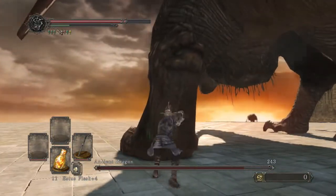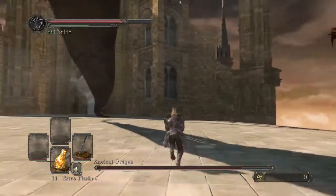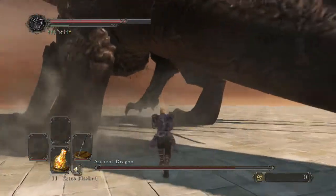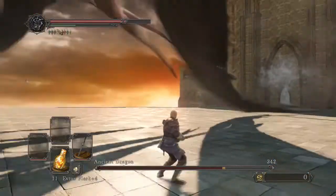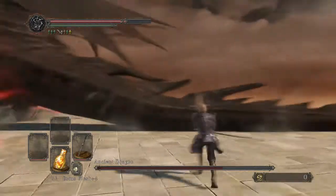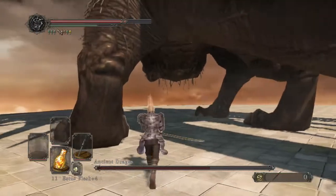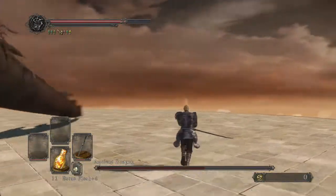There are two things I want you to pay attention to in this fight. The first is stamina usage — never let your stamina go negative or below a certain point. As you can see, even though I could attack, I never throw out that last hit. When your stamina goes negative it takes time to regen, and not only that, you won't be able to run. You definitely need to be able to run fast because after about three attacks to his back leg he's going to jump up or move his foot, and if you have no stamina you're pretty much going to die. When he does jump up, pay attention to how I'm running right now — I'm running toward the tip of his tail.